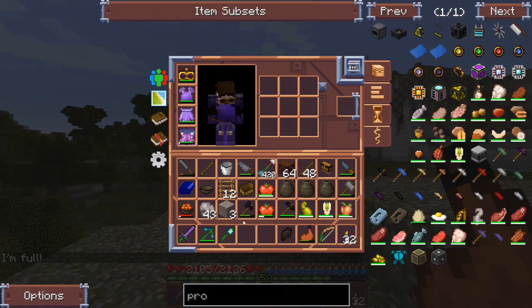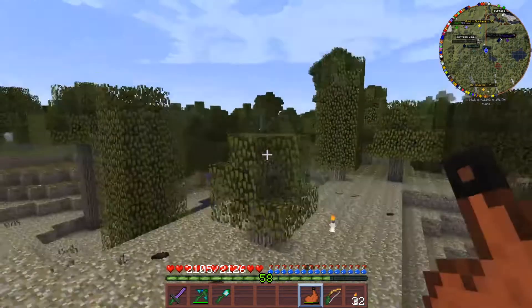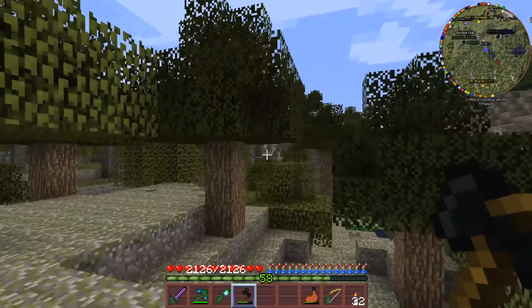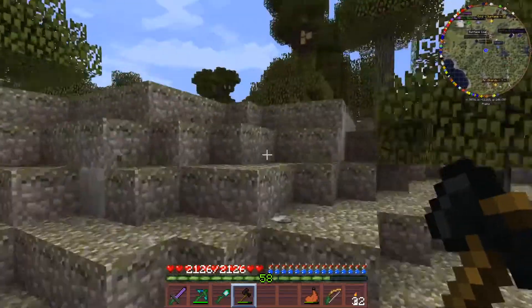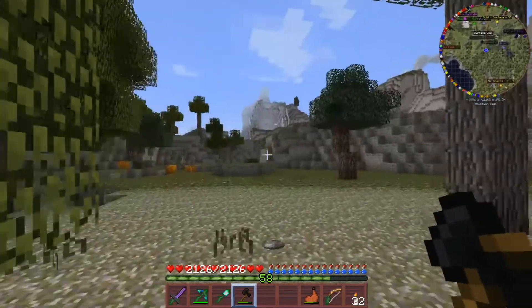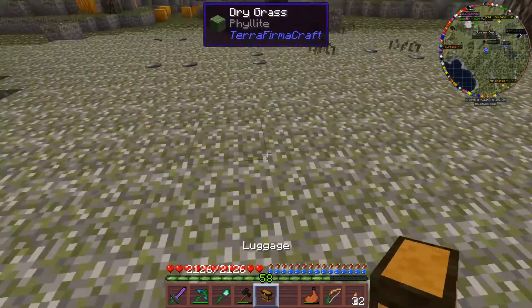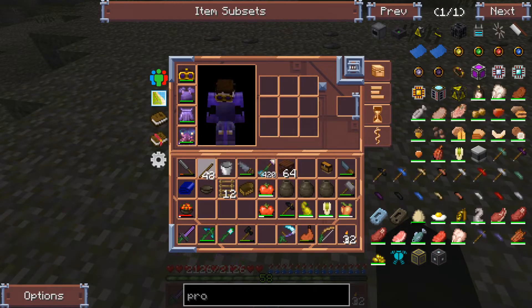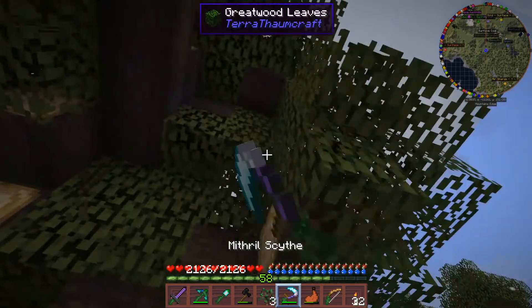Grab a few other bits and pieces — bye bye to all the small trees, I'm not faffing around with piddly bits. We need timber. I like the look of that tree over there. I could chop down these little trees but why bother when there's a nice big great wood over here? And of course the other thing we can do before we start attacking the great wood is get our scythe out and make sure we've got enough sticks to make torches.